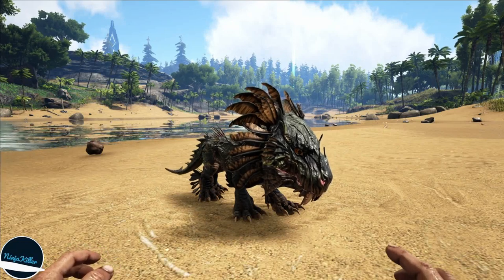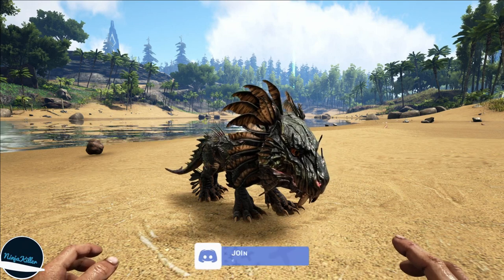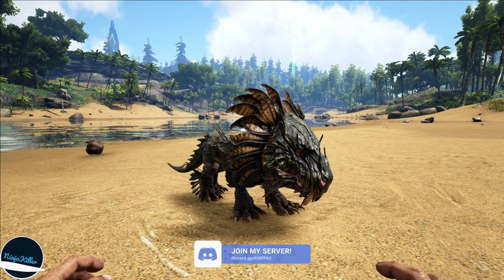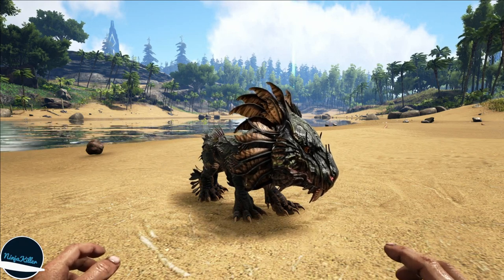The legitimate way to get the Shadow Mane Chibi is by going ahead and collecting all the Genesis Chronicles Explorer Notes. I will have links in the description below to the videos that show you how to do that, so go ahead and do that if you want to do it the legitimate way.